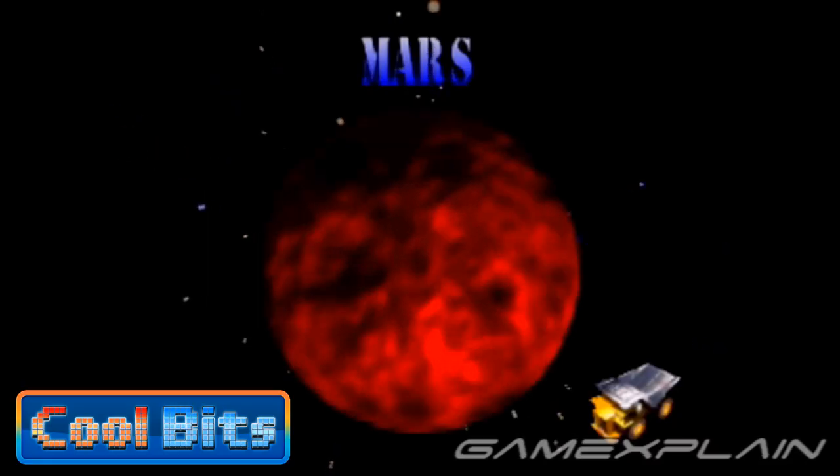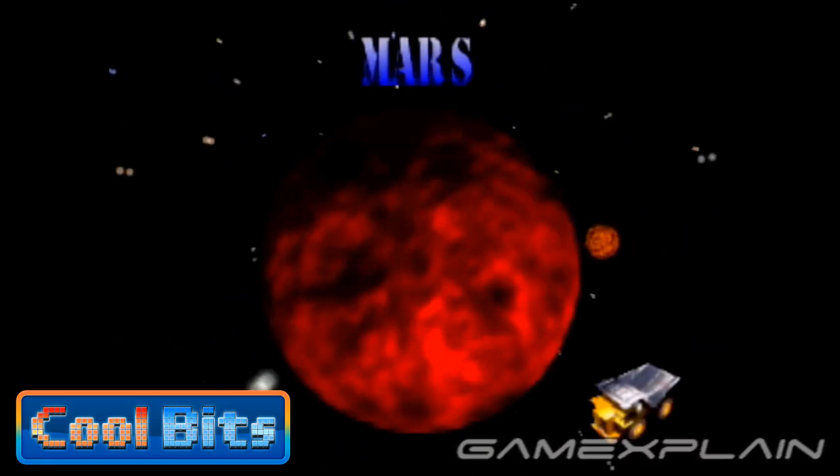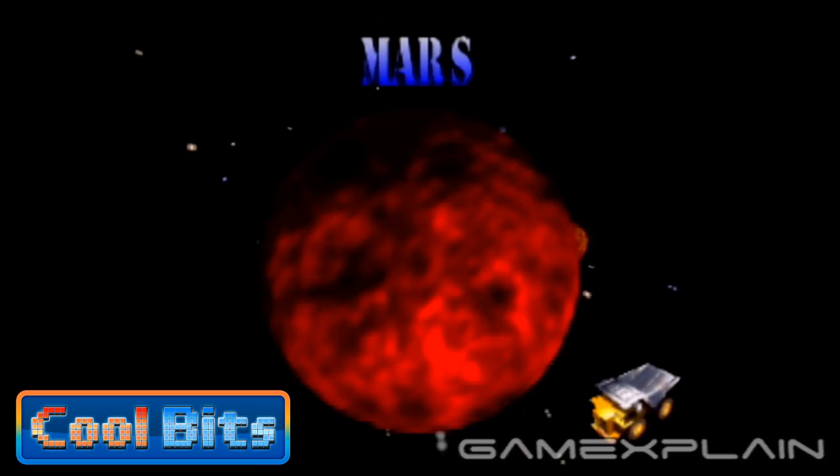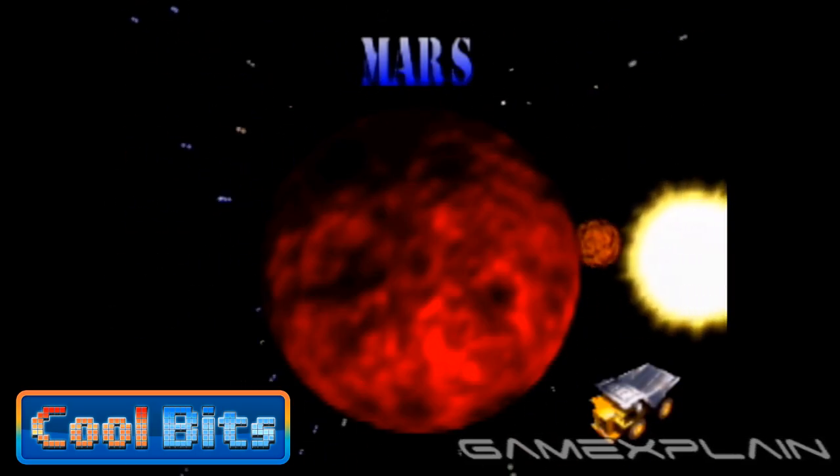And as you might have guessed, that goes for Mars too. In real life, its orbit would take 687 Earth days, but in Blast Core time, that would only be 1 minute 53 seconds — which again, is precisely what ends up happening. So far, so good.